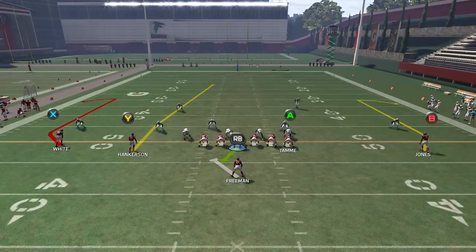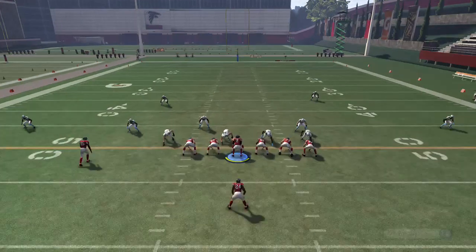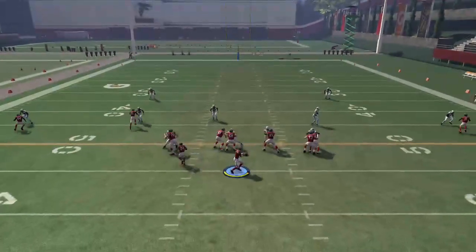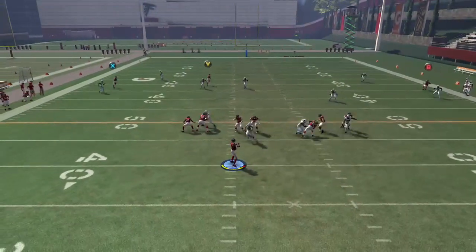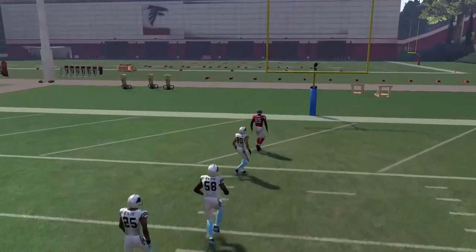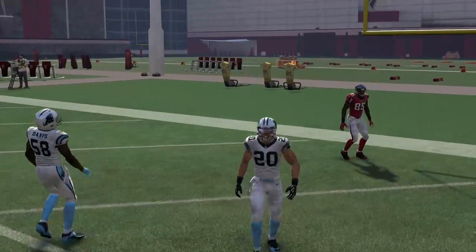The next audible play is PA Comeback. Take the X on a fade and block your running back. You're going to do a one-two with the seam — that X route on the left hand side gets down the field quickly, and you're throwing it over the top to the seam for an easy cover two killer.